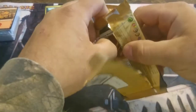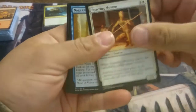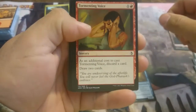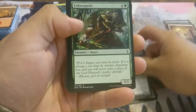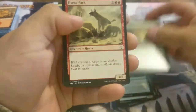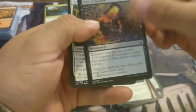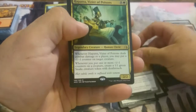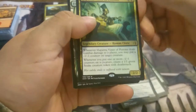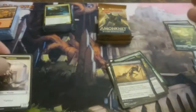Halfway through the box — now for the second half. Pack number six. We have Spiring Mummy, Naga Oracle, Tormenting Voice, Supply Caravan, Soul Stinger, Colossipede, Dissenter's Deliverance, Cartouche of Strength, Hyena Pack, Impeccable Timing. Our first uncommon: Nest of Scarabs, Renewed Faith, Gravedigger. And for the rare this pack, we have Hapatra the Vizier of Poison. And another full art — always like getting full arts.